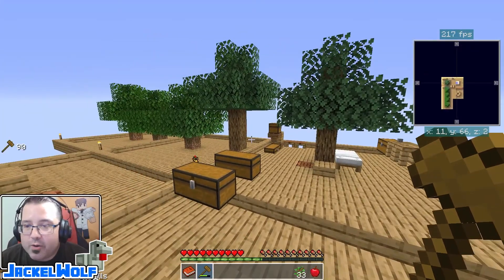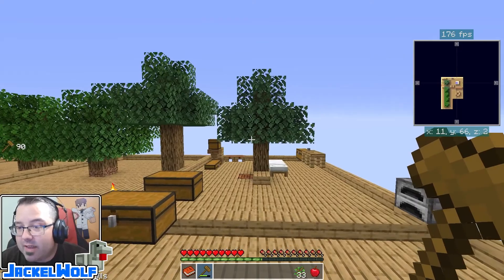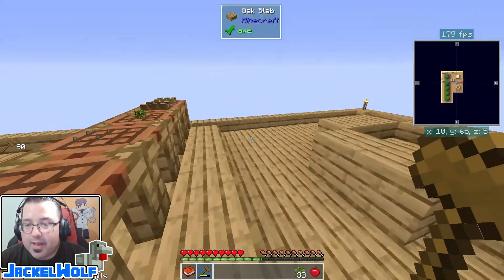This episode we're going to work on getting some water in our world. Water is going to be a very important resource — we're going to need it for making things like clay, and most importantly we're going to need it to make our automatic cobblestone generator. To make water in our world, we've got a couple of different methods.